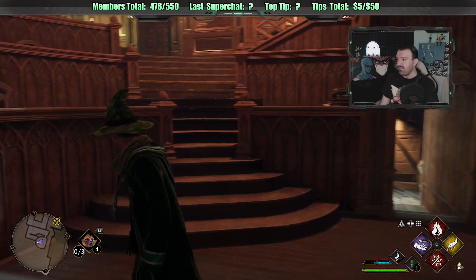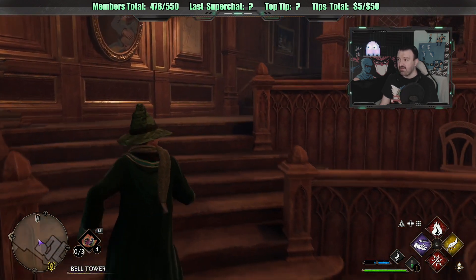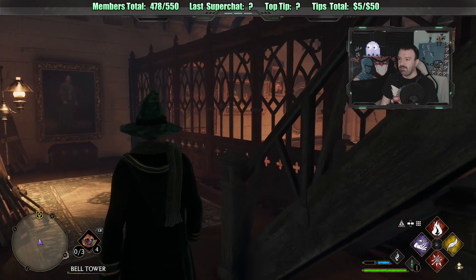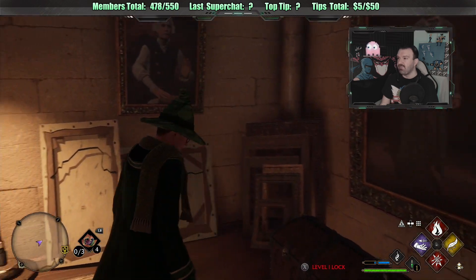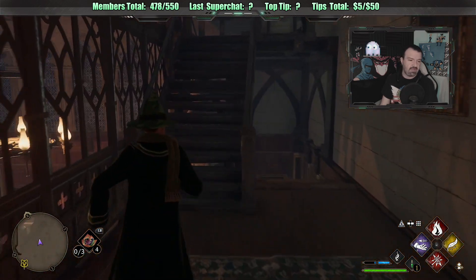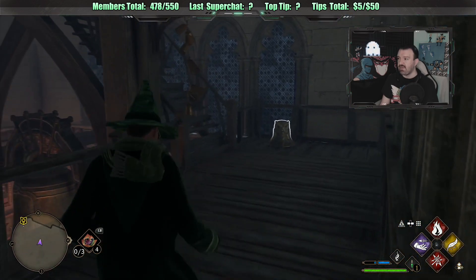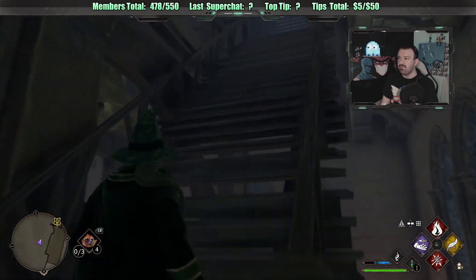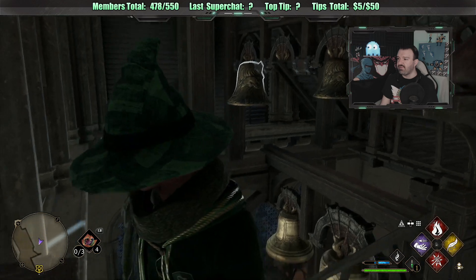We now have the ability to open the eyeball chests. I thought there was one up here, but never mind - it's a locked chest. This is the bell puzzle up here that I could not figure out no matter what I tried. I couldn't get the bell into the right position. There are bells over there, but I couldn't solve it.